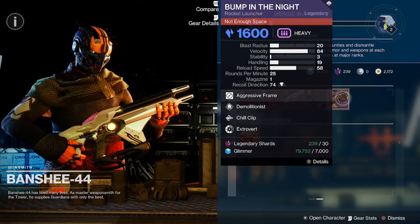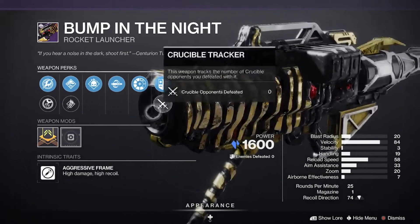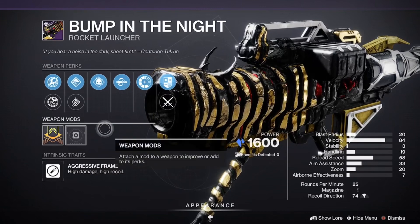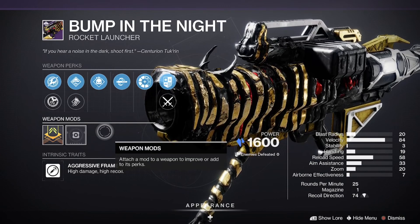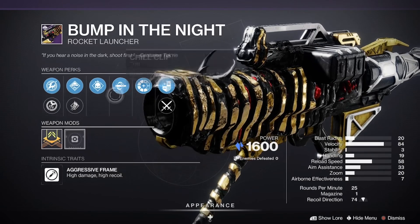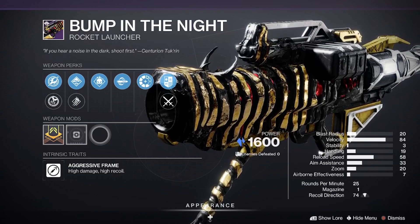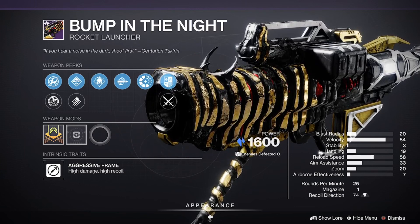Last but not least, Bump in the Night coming in with Chill Clip and Demolitionist, with Black Powder, Hard Launch, and Quick Launch — no masterwork yet. With rocket launchers getting increased damage from the artifact, having Chill Clip and Demo is a very good roll. Highly recommended to pick this up. I know it's craftable, but this is for new players and returning players who missed the season or don't have the currency for the patterns.